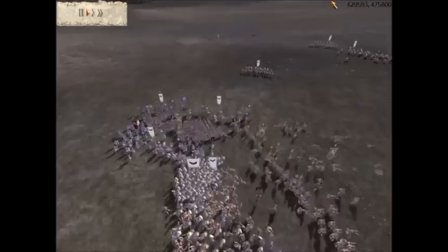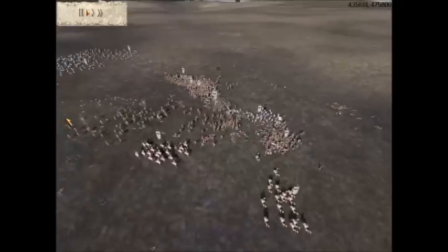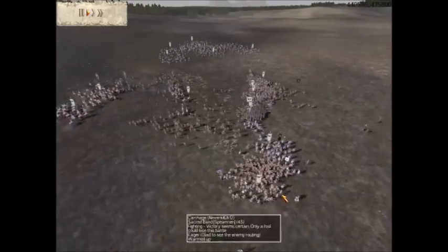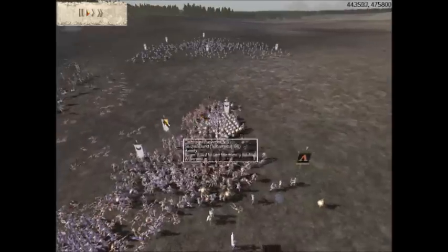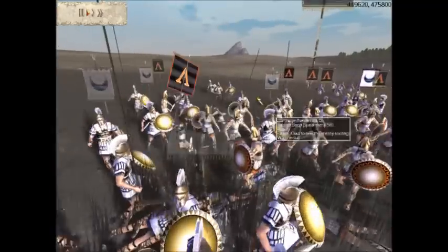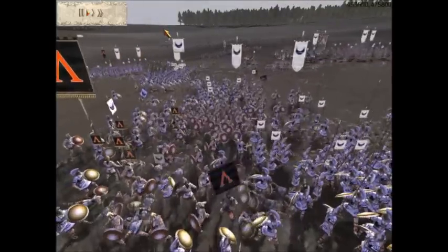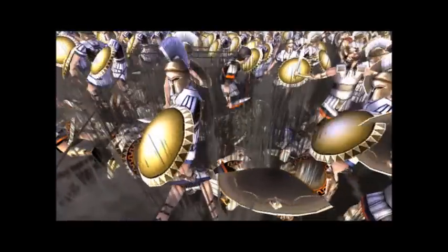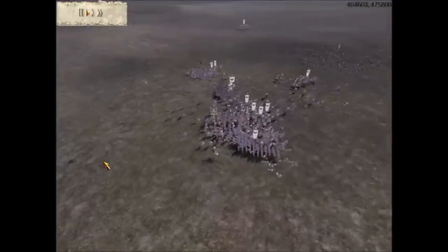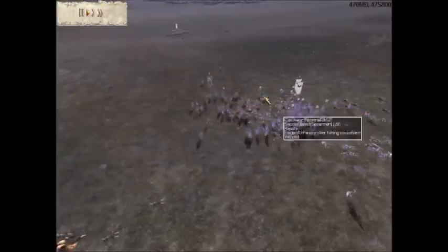And now I route this unit and get a nice rear charge, and that is going to cause this unit to route. Now this unit of Macedonian Pikemen are going to flee, and this is where his General is. Where is his General? I am sure he is in this unit somewhere. He has just been slaughtered - so now his General is dead. And those two units right there start to flee, and now I destroy his last unit. There is nothing the enemy can do but run.